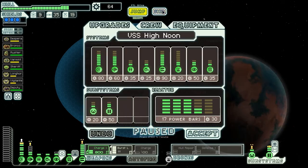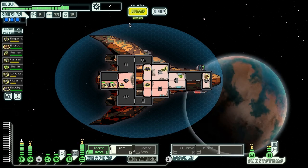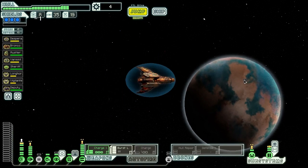We've made it to the Last Stand, surprisingly enough, in the Stealth Cruiser Type-C. So let's go check it out - Last Stand, here we come.